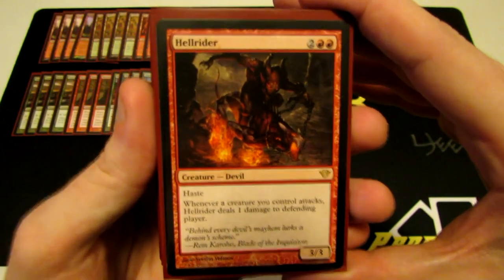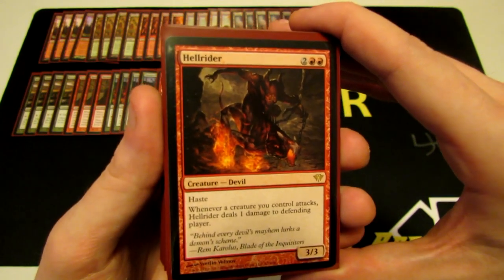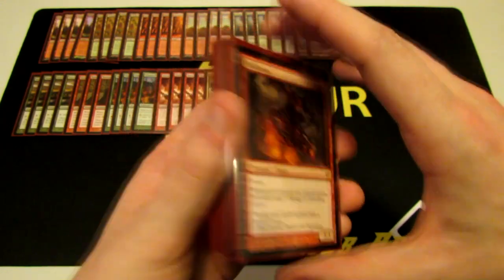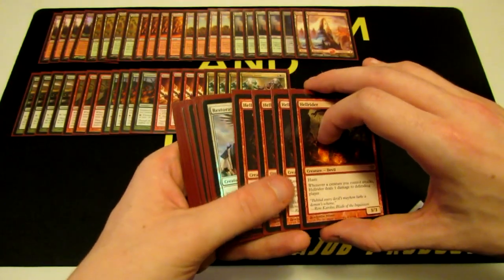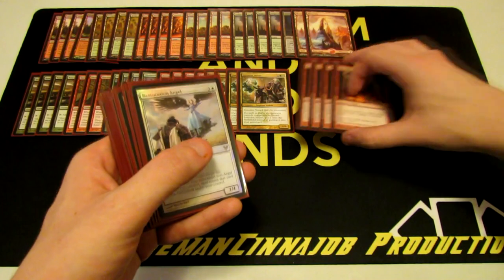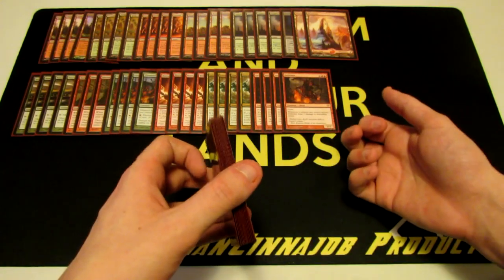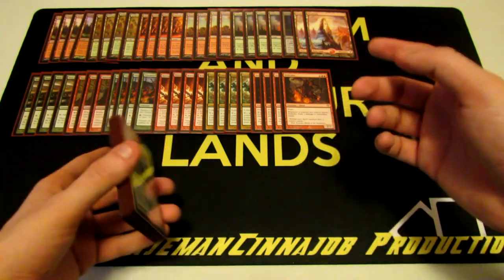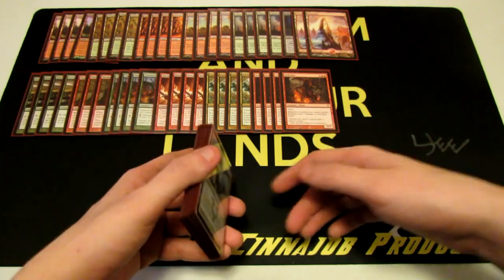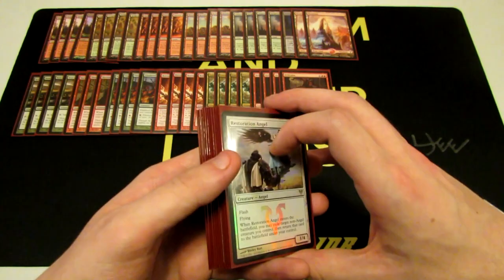Moving along, we have Hellrider. I love having Hellrider — a lot of decks run Thragtusk as a five-drop, but I wanted Hellrider because he lets you be so much more aggressive. He's a 3/3 for four with haste, and whenever a creature you control attacks, he deals one damage to the defending player — which can also be redirected to a Planeswalker. Hellrider is nuts in this deck, especially with a good board presence. If you go Emissary into Flinthoof Boar, then Reckoner or Smiter, then turn-four Hellrider and swing alpha — he really gets there.